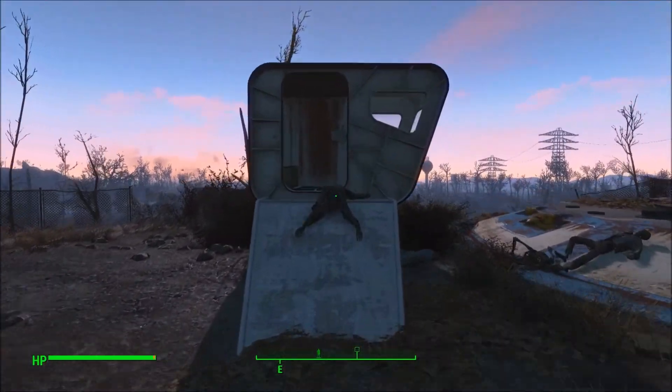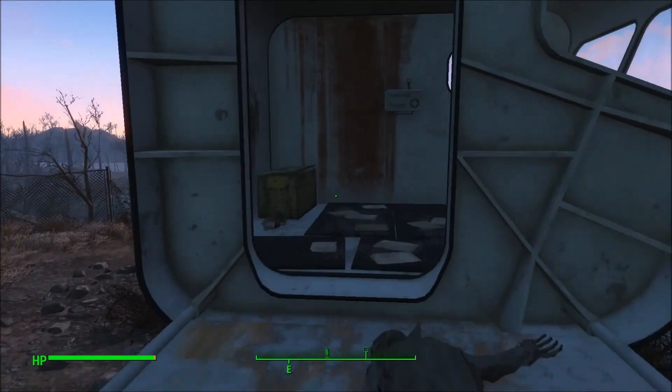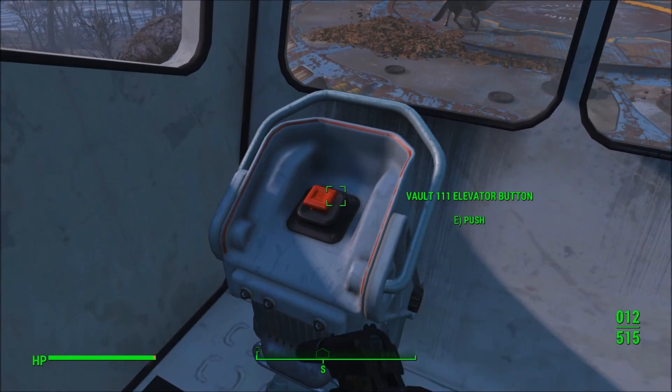First, you want to come to Vault 111. If you want to do the glitched way, you have to bring the dog. If not, you have to be level 18 and have the lockpicking master skill.